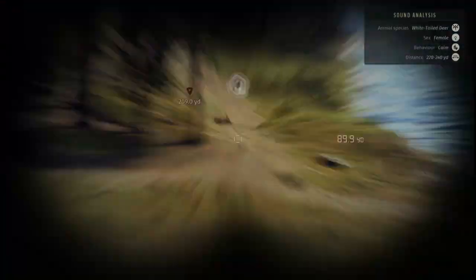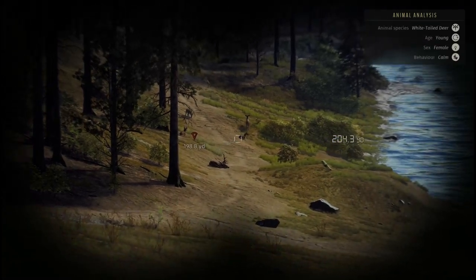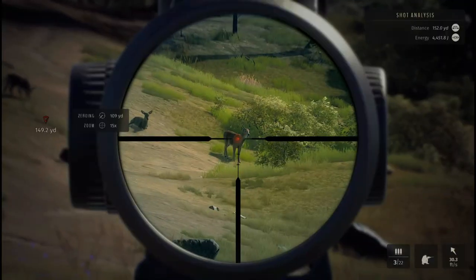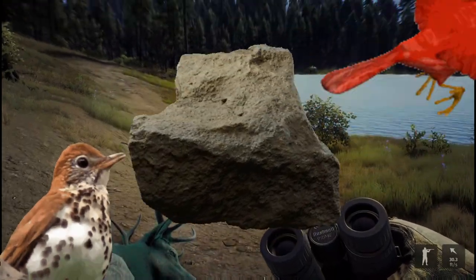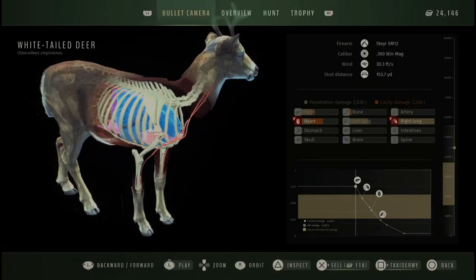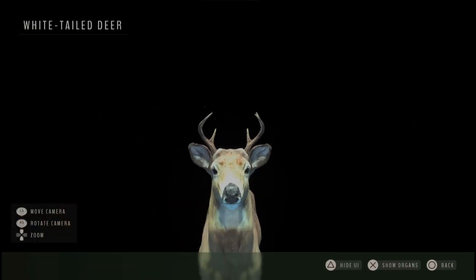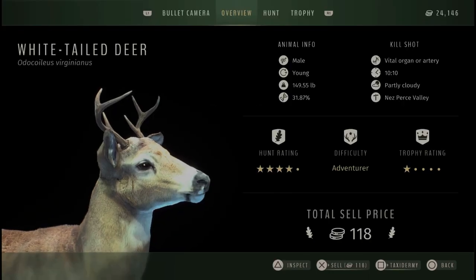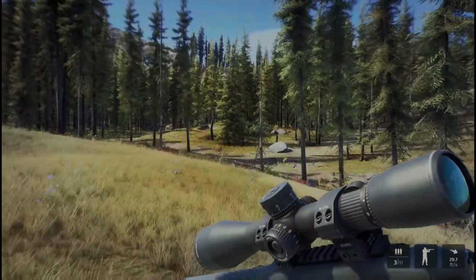Next rifle is the .300 Win Mag. Our elk happened to die right next to some whitetails, so if the right deer is here it's gonna get it. Just looks like a bunch of does — except him. His antlers are super small so he probably has bad fitness, but I'm willing to take a chance. We got him at 350. If you play this game long enough, you can tell by looking at their antlers whether they're too small to be an adult or too young — you can figure out their fitness level.